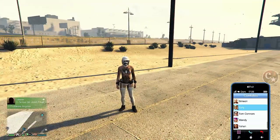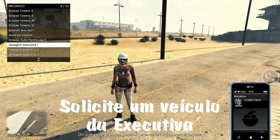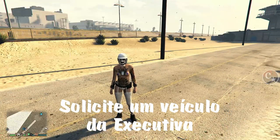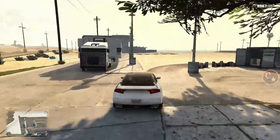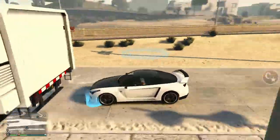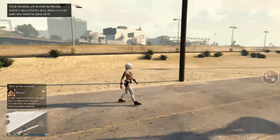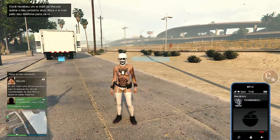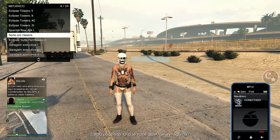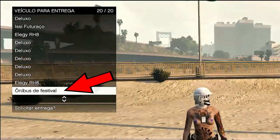Vou ligar agora para o mecânico e vou solicitar um veículo lá da minha executiva, para que eu possa estar armazenando novamente o meu bussão de festa na executiva, para que fique tudo pronto. Basta substituir e está pronto — rápido, simples e muito fácil de fazer. Eu não tinha trazido este método ainda, por isso denomino o vídeo como novo. Olha aí o bussão lá na vaga dele, na executiva.